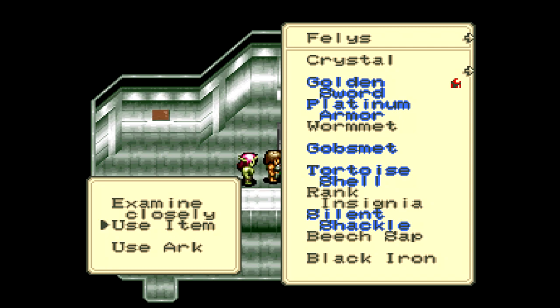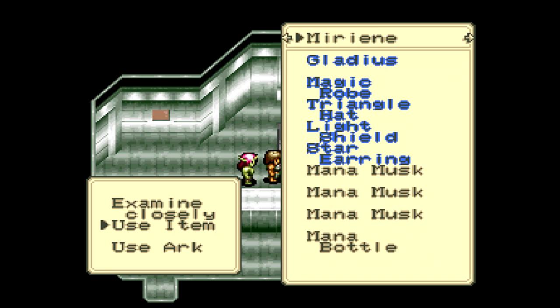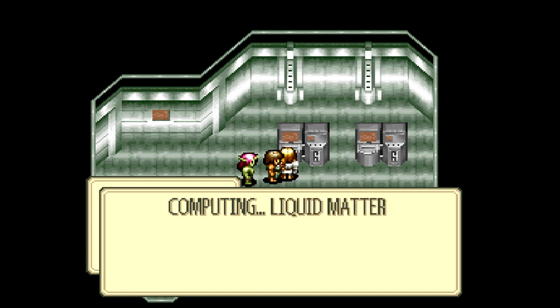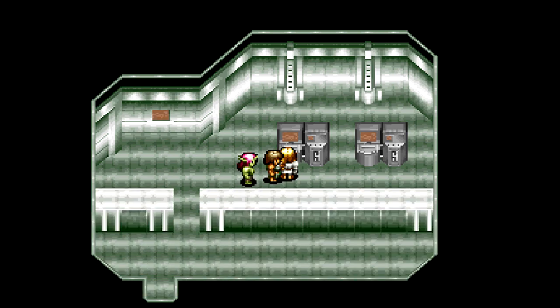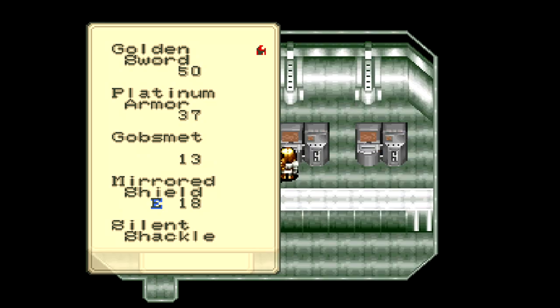Let's get to some item synthesis over here. This is the item synthesis machine, and to get the good stuff, we need a key item to use as a base material. So let's start with beach sap here. You could use spare ribs or the scrap of paper as a base material. Then we need a liquid — any liquid item will do, like a potion or antidote — and we get a pretty good shield. Let's equip that; it's pretty good for the main character.